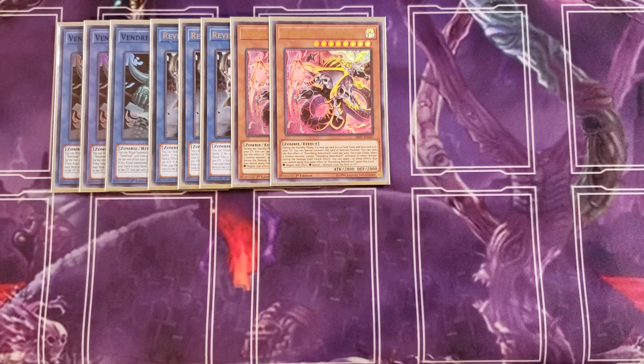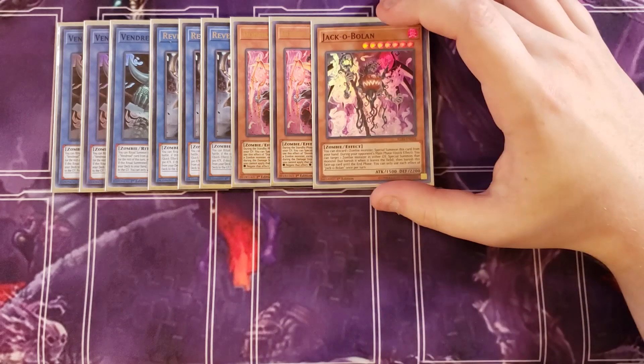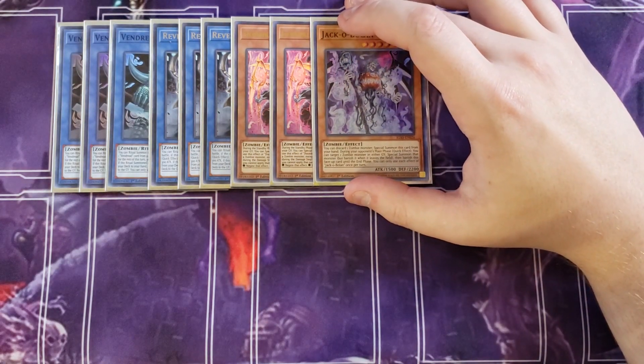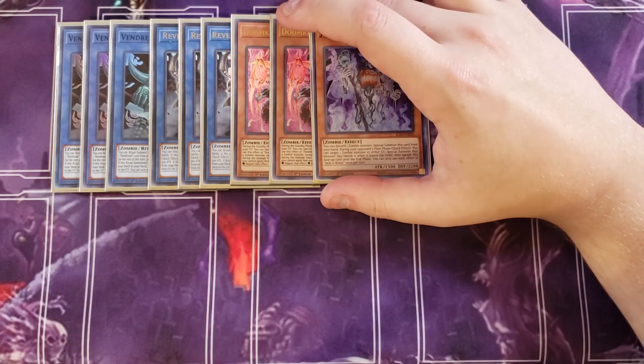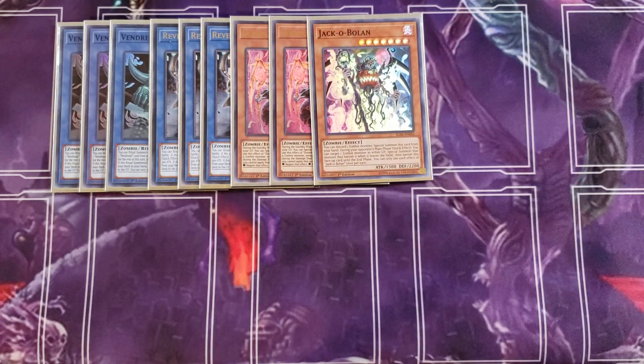We then play a single copy of Jack of Olin. Jack of Olin is really good because you can discard a zombie monster to special summon it from your hand. During your opponent's main phase, as a quick effect, you can target one zombie monster in either player's graveyard and special summon that monster, but banish it when it leaves the field, then banish this card until the end phase. It comes right back in defense position, and being a 2200 defense point monster is a really good wall.